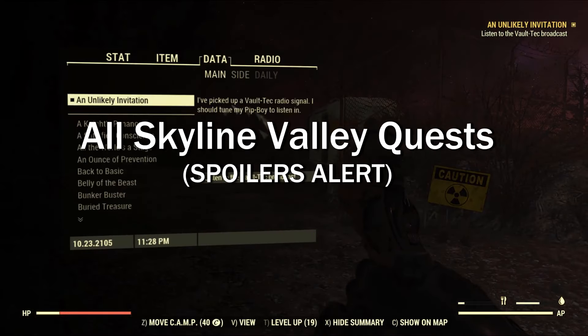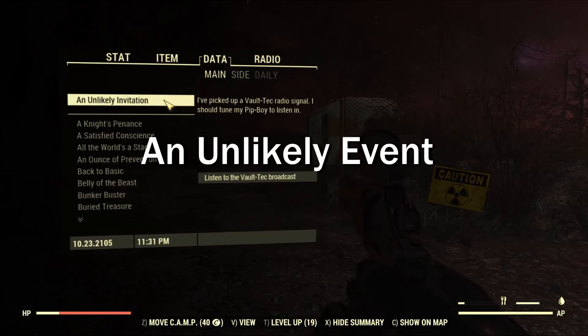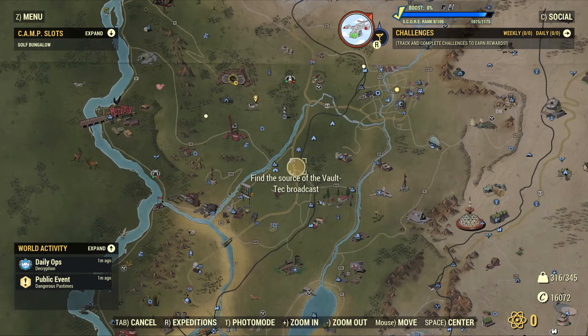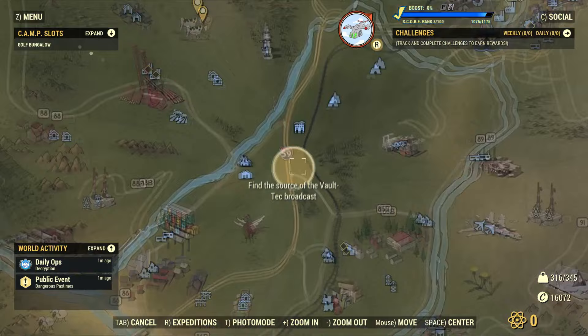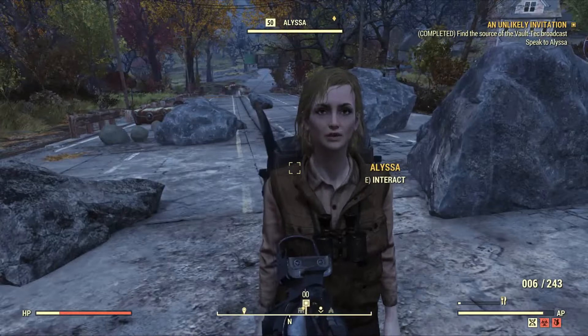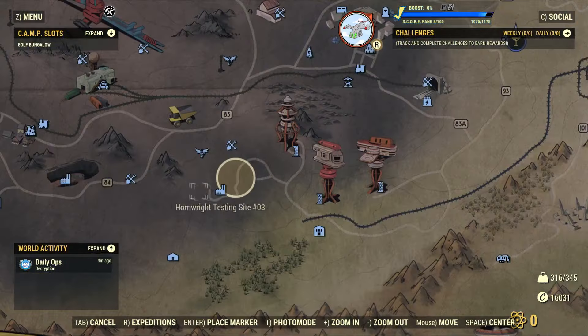This will be the first quest for the Skyline Valley expansion. Just by logging into the game you'll automatically get this quest. All you have to do is open up your Pip-Boy, go to the radio tab, and listen to the Vault-Tec broadcast. After that, head over to the yellow circle on your map, find a girl named Alicia, talk to her, and she'll point you to another yellow circle where you have to find Vault 63.